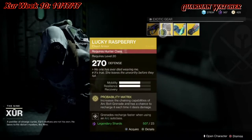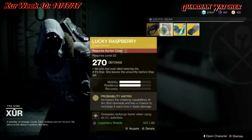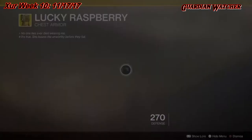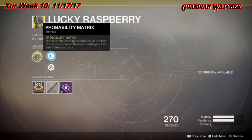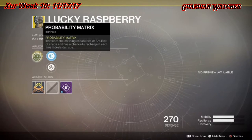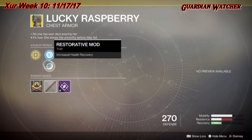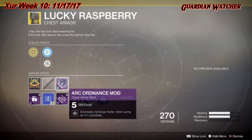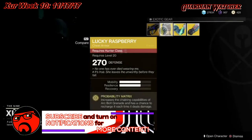Next exotic we're going over is the Lucky Raspberry for the hunter class, with double mobility as well as resilience. The intrinsic perk on this is Mobility Matrix, which increases the chaining capabilities of arc bolt grenade and has a chance to recharge it each time it deals damage. Then we have a plus steel reinforcement mod, restorative mod, and this also comes with an arc ordinance mod.